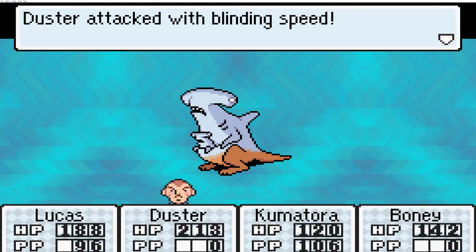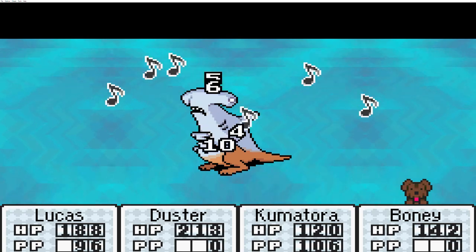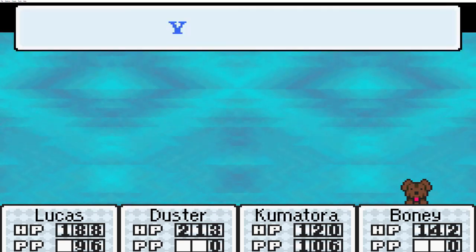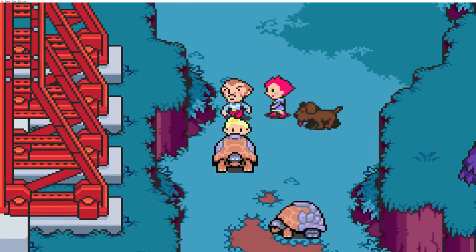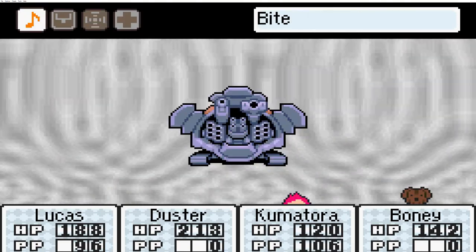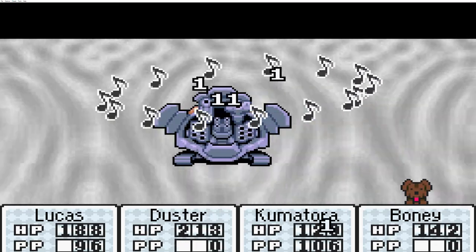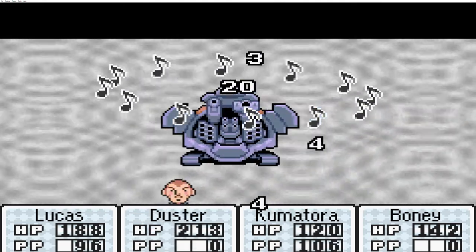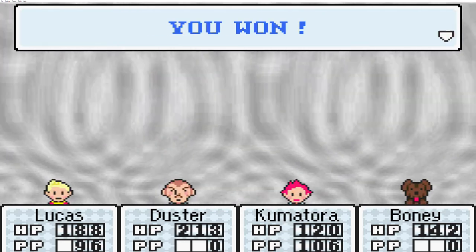We got another one of these Kanga sharks, with Duster getting off a preemptive attack — can't complain about that. I'm going to try to fight a bunch of these guys on the way there so we can get some experience, because a little further ahead will obviously be more bosses. That seems to be really where the difficulty ramps up in this game. With a full team of four we shouldn't have too many issues.